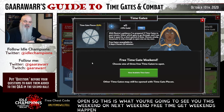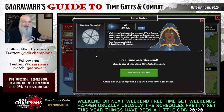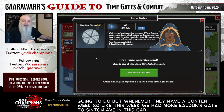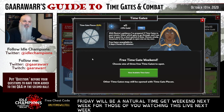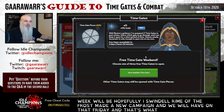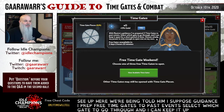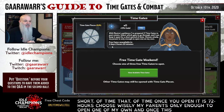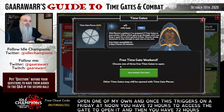Next week will hopefully be Icewind Dale - Rhymo the Frostmaid in a new campaign - and we'll have a natural Time Gate weekend on that Friday. You can see we're being told, 'With Meister's Guidance, I've prepped three Time Gates to past events. Select which gate to go through, and I can keep it open for a short period of time.' That period of time, once you open it, is 72 hours. Once this triggers on a Friday at noon, you have 72 hours to access the gate, open it, and then 72 hours from the point you opened it.